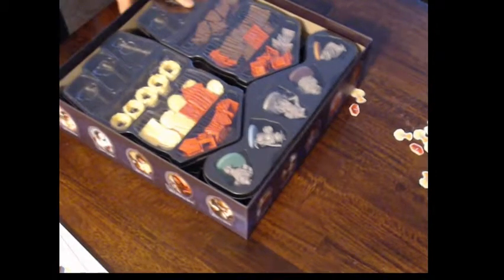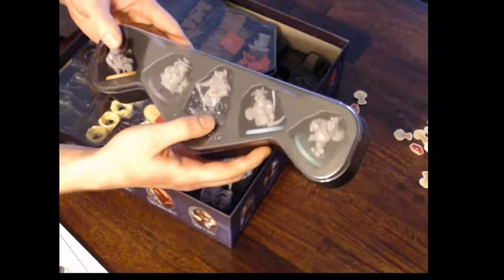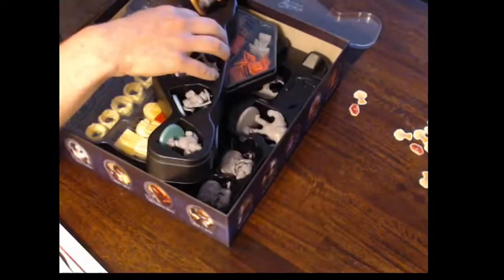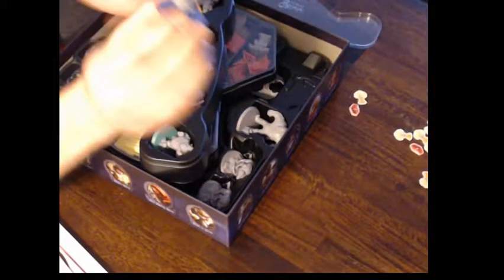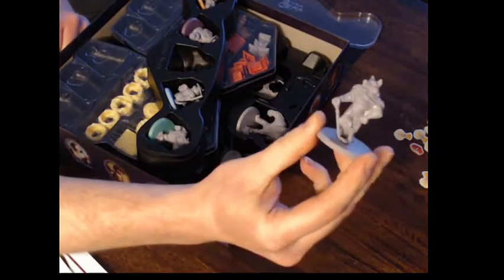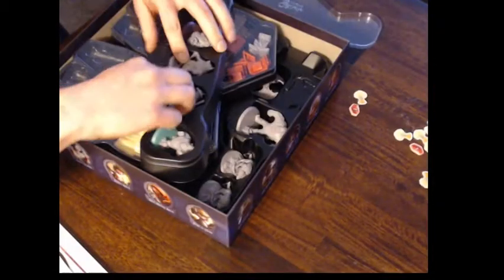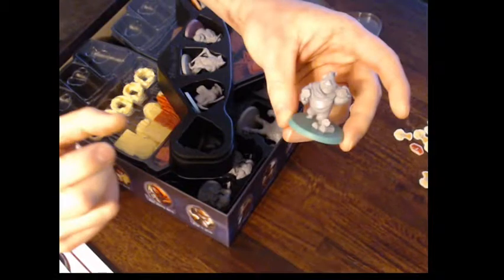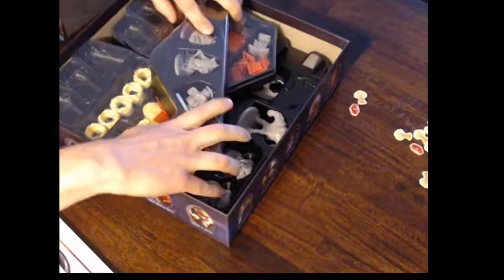Bring back the box. Now we have the miniatures — this is the game trays, they give you game trays which is kind of nice. We have the different pigs in here. The sculpts are really good, really detailed. You got the big bad wolf. Everything fits in here, you got the other pig — they're all different colors and they all go with the player boards.